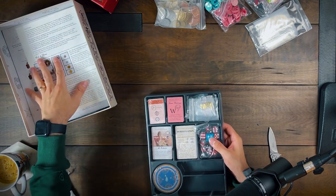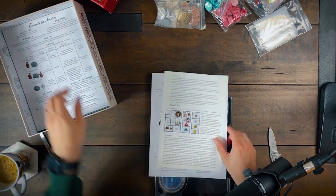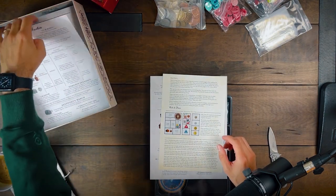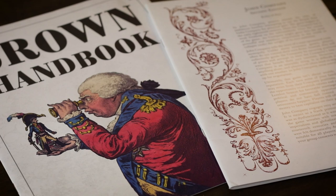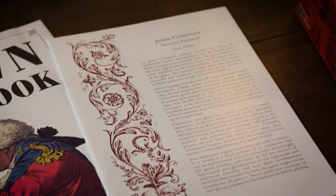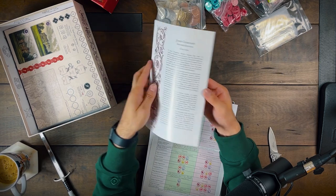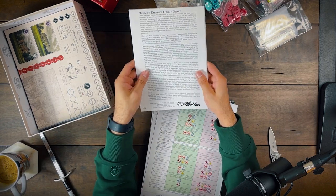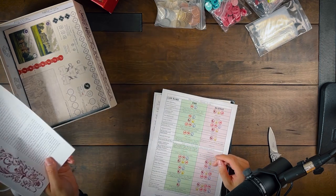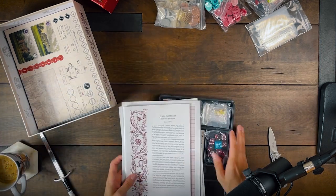We're getting to the rule book here. Oh wow, this is so whack. I love the size of these rule books. Oh my gosh — publishers, please make all rule books this size right here. It's perfect. You can kind of put it to the side a little bit. It's just wonderful. It's not overbearing. Let's look at what we've got in here.